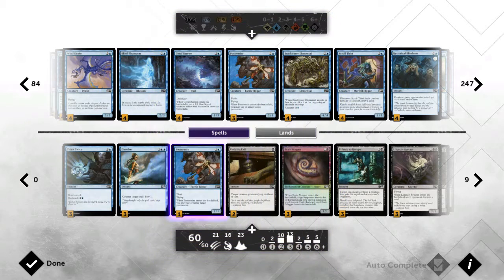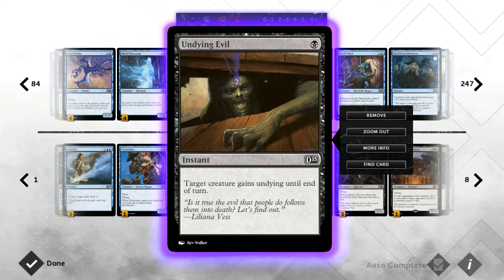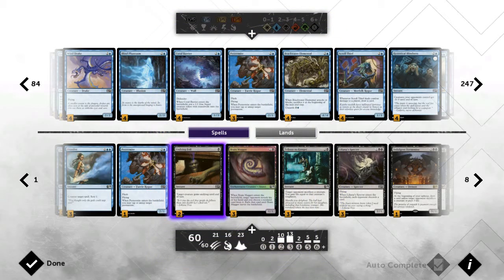This was definitely a hard deck to cut. Next we run two Undying Evil. Undying Evil is good in this deck because a lot of my creatures have enter-the-battlefield effects, and Undying Evil protects them while also making them a bit bigger. It was a hard cut to trim down to two — you don't want to see it too often since I don't have a flood of creatures to protect, but I'm always glad when I've got one in hand.